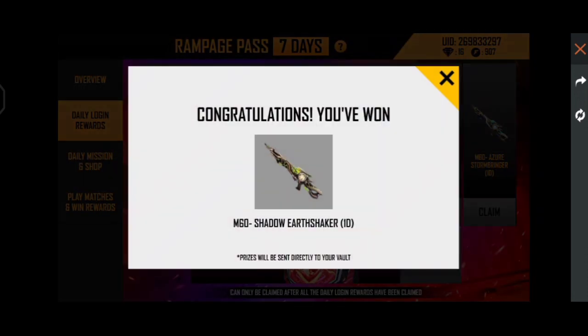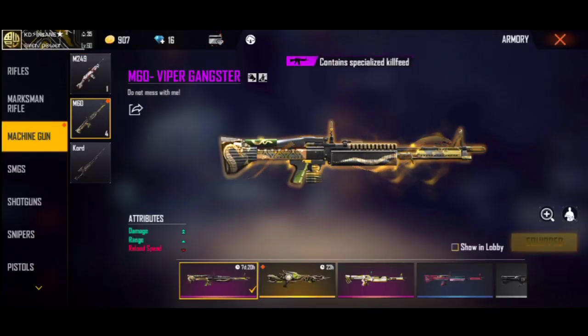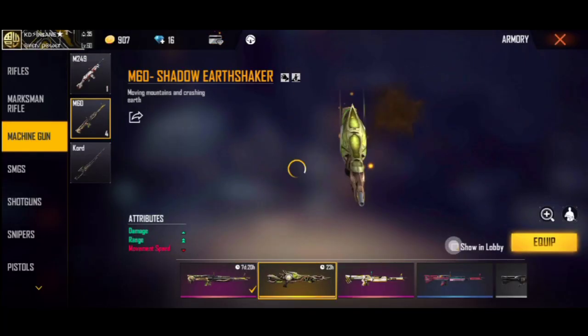On the first day I am going to log in. This is an incubator of green color M60 and it is a super skill. The tokens are collected. First, you climb the green color M60.